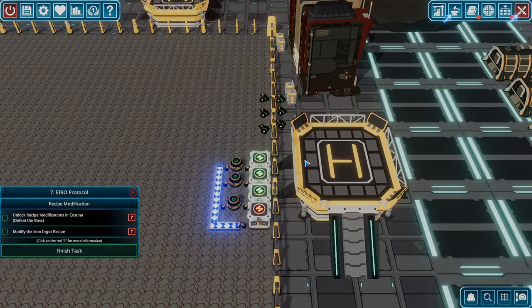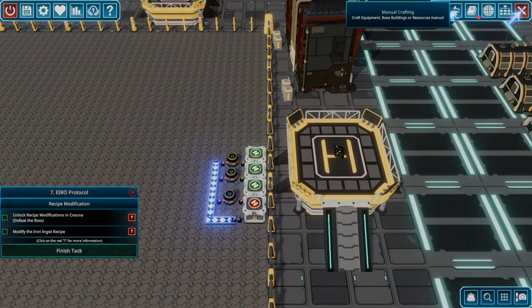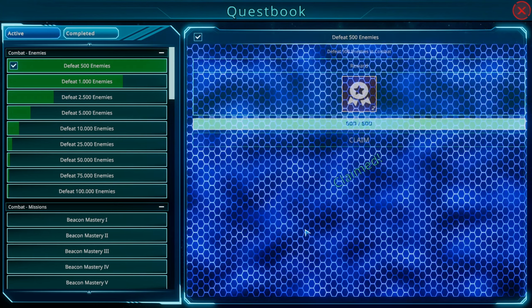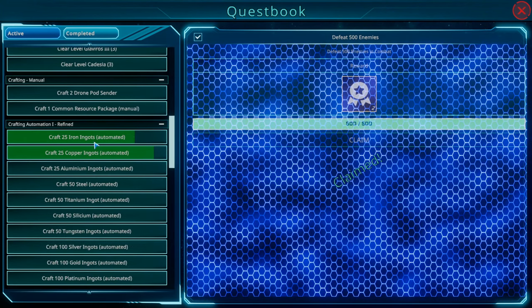There go our drones doing their thing — grabbing the new resources. Let me look at the quest book — looks like we completed something. Oh, did I not claim this 500 enemies reward? Maybe the first one was 250, or I forgot to claim it. Let's grab it either way. 25 iron ingots done, 25 copper ingots — getting real close.